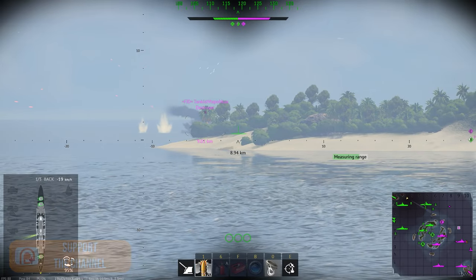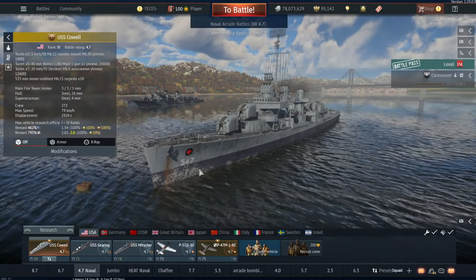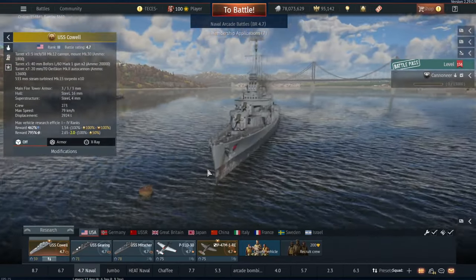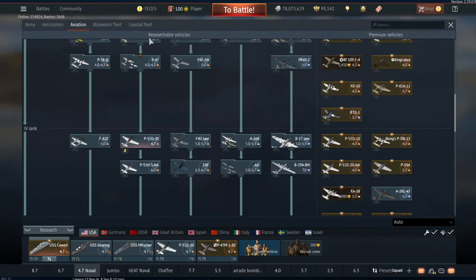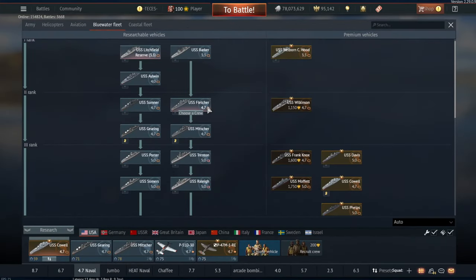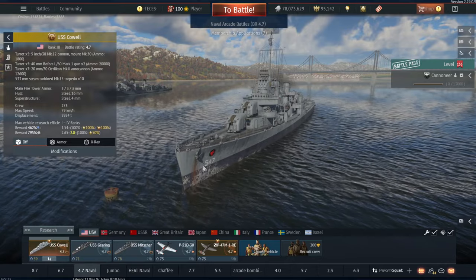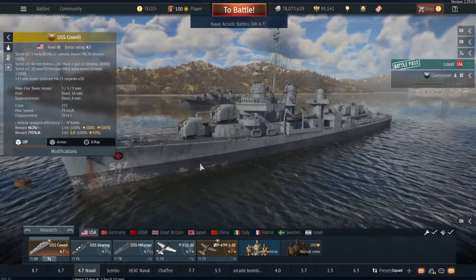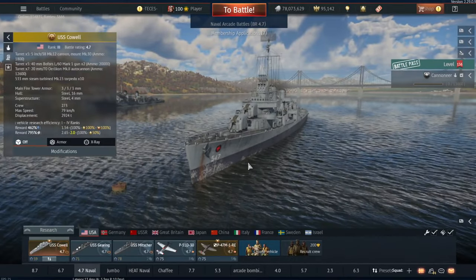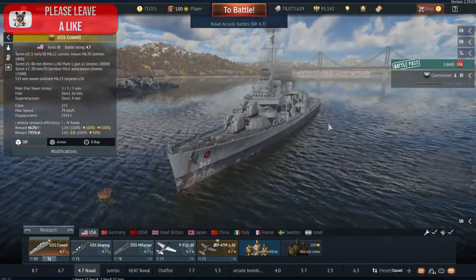Let's have a look at the Cal and some of its qualities. The USS Cal is a Fletcher-class destroyer, and we actually have another Fletcher-class in the game already, which is of course the USS Fletcher. The Cal came in as one of the early pre-order destroyers, and all of these pre-order destroyers were straight-up pay-to-win because they were just better than their standard counterparts.